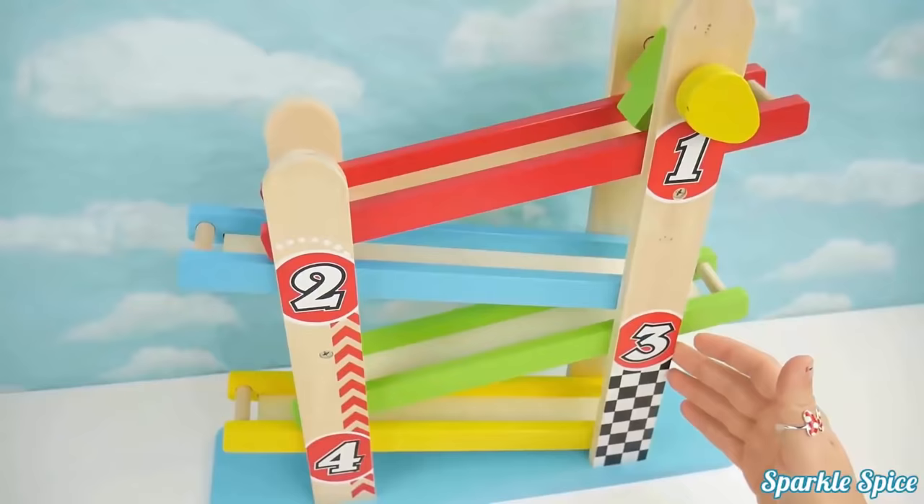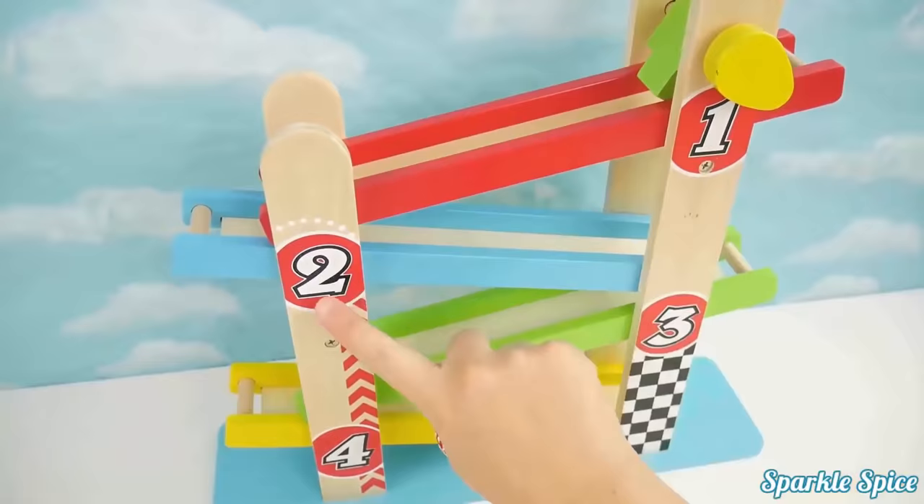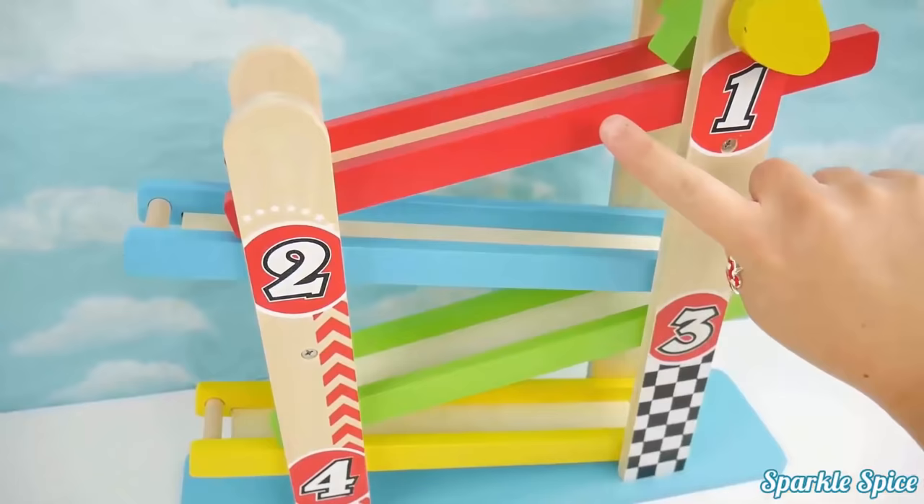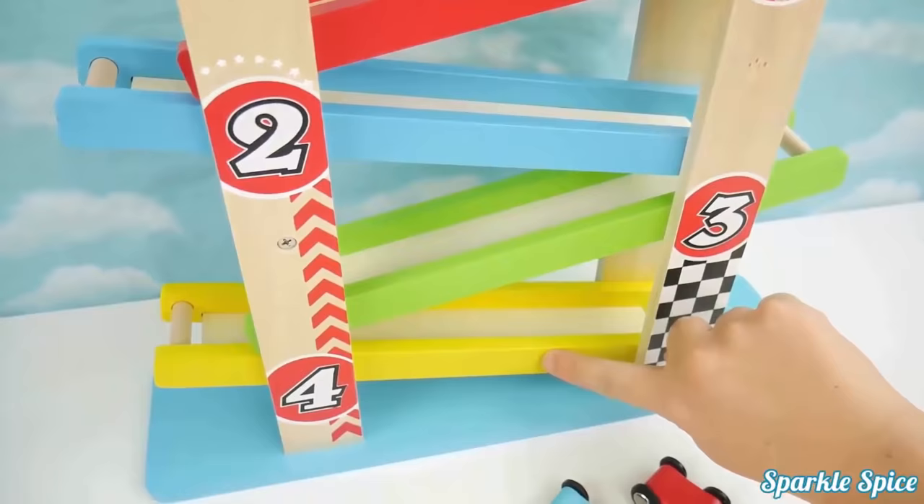Now let's try them all at the same time. Now let's play with this one. It's got a racing flag on it and numbers that say one, two, three, four. It also has one, two, three, four ramps and their colors are red, blue, green and yellow. It even has a little lever to let the cars go.